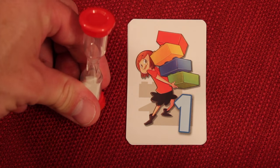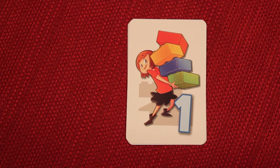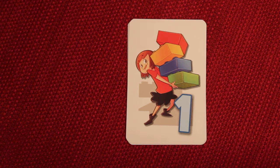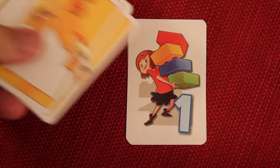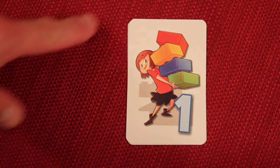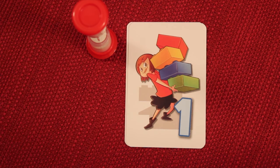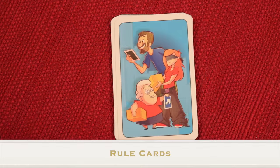At the end of the round, the current leader passes the timer clockwise to the new leader and a new round begins. Keep in mind that the shape cards drawn at the beginning of the game are never replaced, so choose carefully each round. Once all players have been leader once, the game ends and you add up your points — whoever has the most wins.